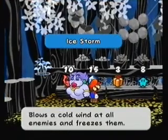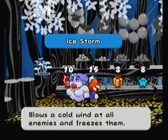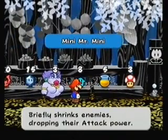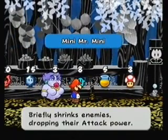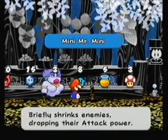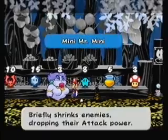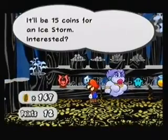You also got the Ice Storm, which blows cold wind at all enemies and freezes them. Pretty handy, actually. And also the Mini Mr. Mini — kind of redundant, but okay. Briefly shrinks enemies, dropping their attack power. I think I'm actually going to take a Mini Mr. Mini and an Ice Storm.